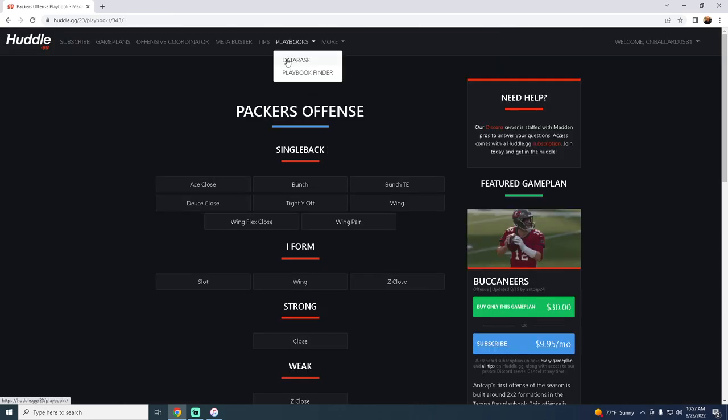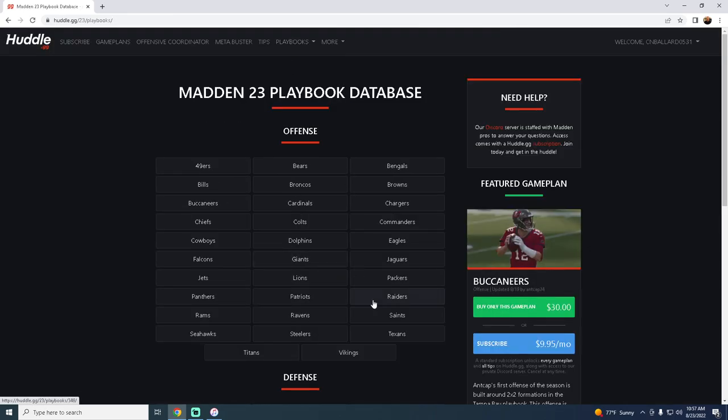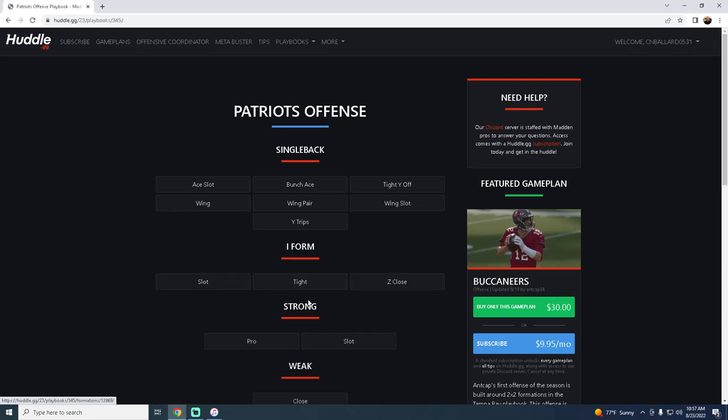Number two on our list is the New England Patriots playbook. This playbook is good every single year and it comes in at number two this year — unfortunately they don't have a slot anymore, but this playbook still comes equipped with a ton of potential and resources to attack the meta.